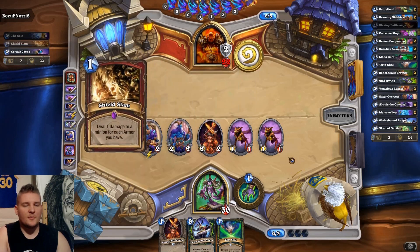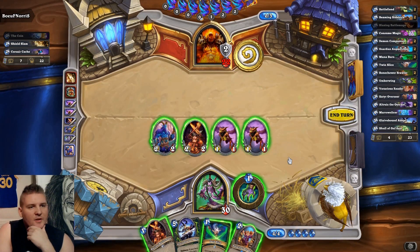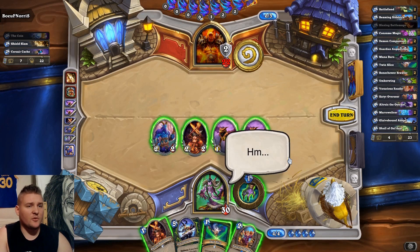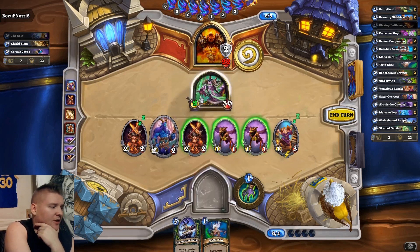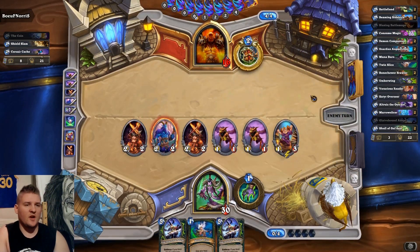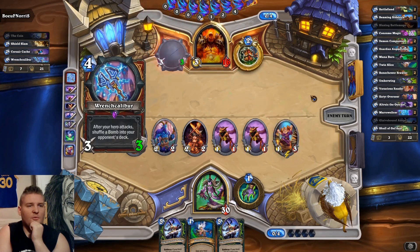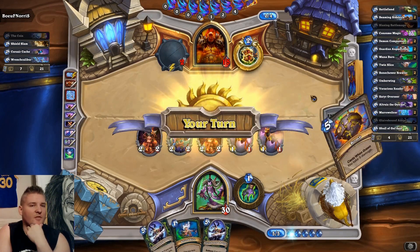He Shield Slams the Satyr — a decent way to remove it. We just keep going. A Reader is an interesting pickup, but notably we're not going to be able to tempo out the Glavebound next turn since we don't have a weapon up and can't attack for the discounted cost. We'll have to use our resources over two turns. I play two minions and use the first Twin Slice for one more damage point. Reader draws us a card and we put a wide board for him to deal with. He plays Wrench Caliber to start shuffling bombs, leaving us with a big board still.